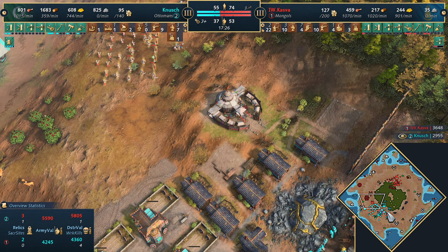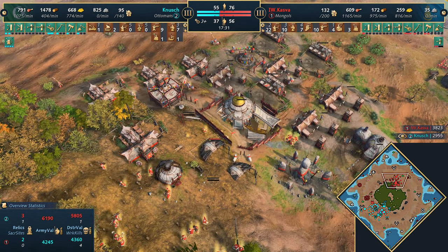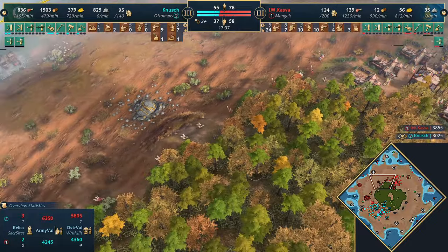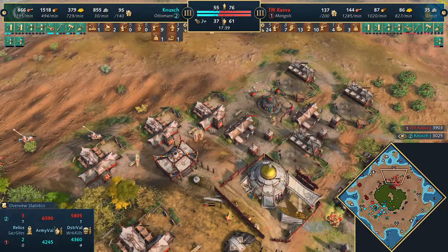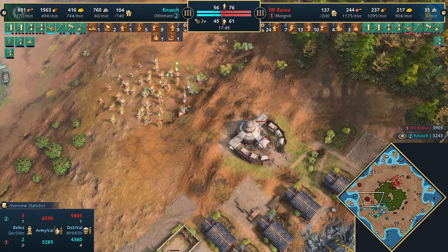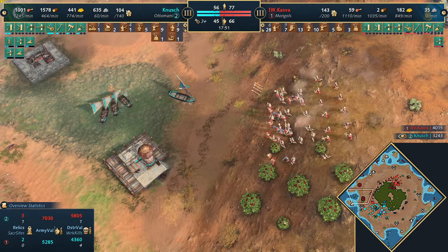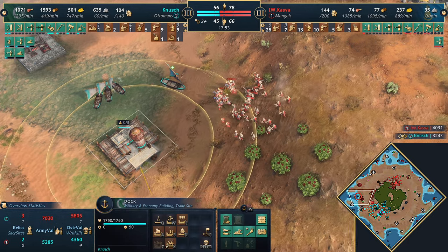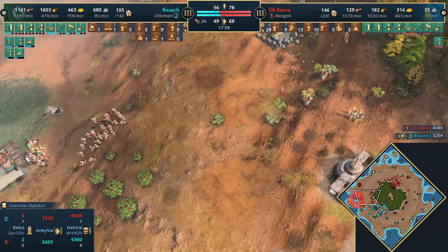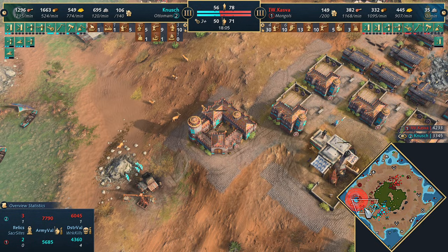Kazva has captured the sacred site on the west side and picked up three relics - Kazva has three, Knush has two. Looking strong for Kazva. Let's look at his economy: just two pastures so far, didn't need to rely on it - had lots of sheep from the Khan early game. Look at his production - double production is very nice. The economy has really translated into military: 62 military to 45. This could be a problem for Knush, whose fishing economy is just about to run out. Knush doesn't have the military but does have some Mangonels.